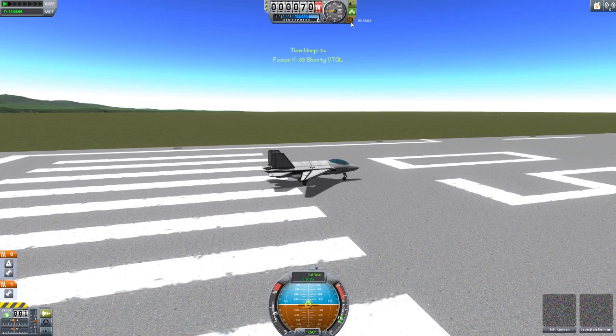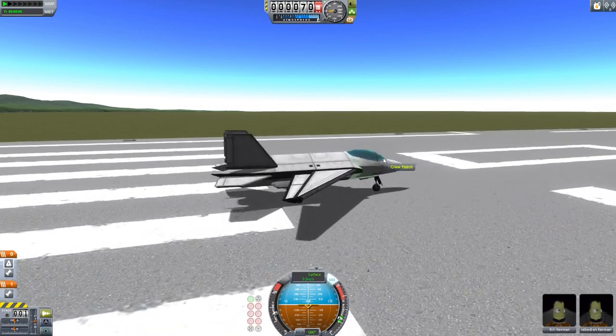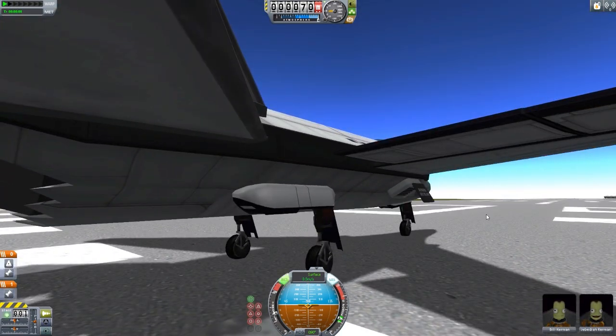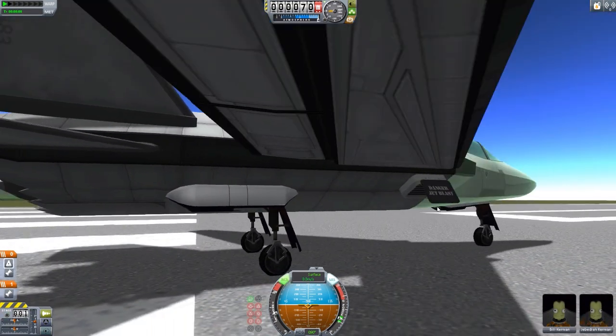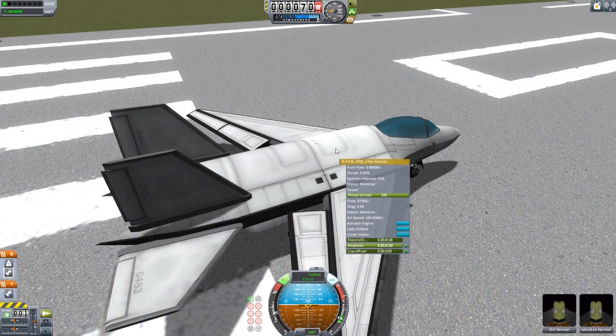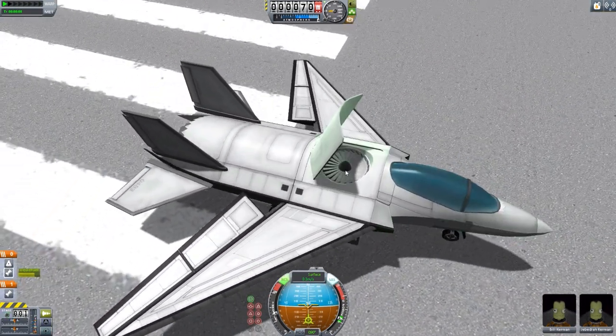Let's launch this K35 shorty VTOL so you can see it in action and most importantly check out that inline engine section. First, brake, turn on SAS and RCS — those little RCS air thruster things open up with a nice animation, popping out and flinging up. On the VTOL lift section we can lock gimbal, activate, etc. When we activate the engine it opens up — we have that large fan. It also has some fuel capacity you can adjust.